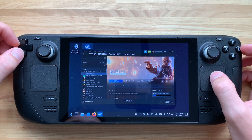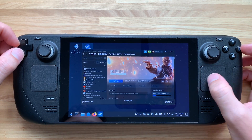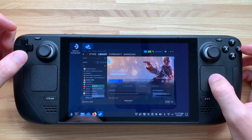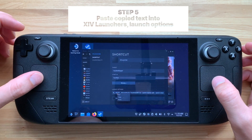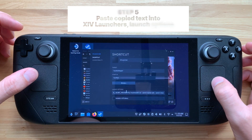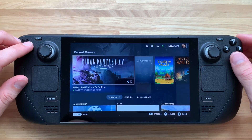What we're essentially doing is downloading a custom launcher for Final Fantasy 14 that works with Linux. It's made by an awesome company called goatcorp, totally free — I'll leave their details below if you want to check them out, support them, or join their Discord. Next, go to your Library and find the launcher in your list. Left-click Properties, then under Launch Options delete whatever was there and paste in the new text you copied.